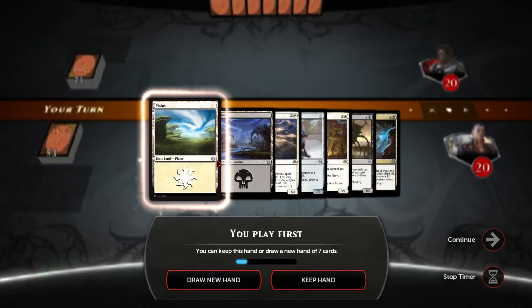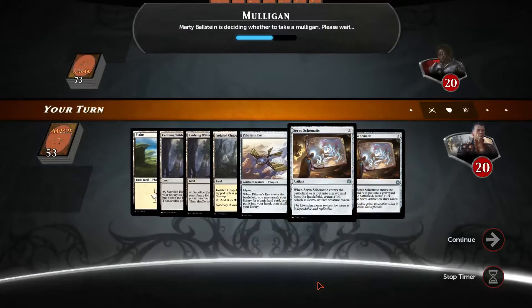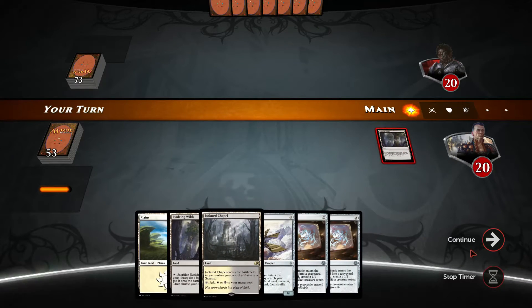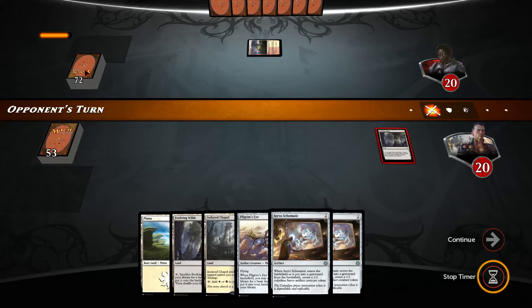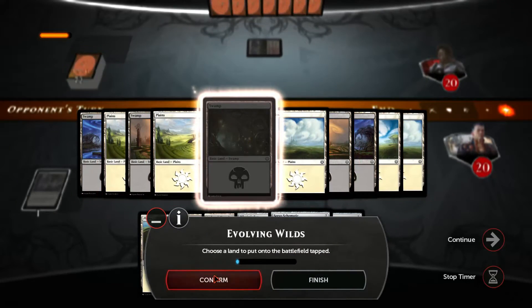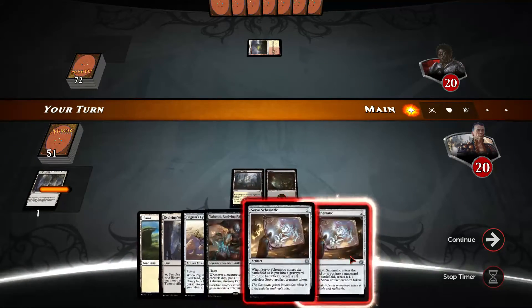It's two lands but our only two-drop is this enchantment, not reliable that we can activate it. This is looking great since we can start with so much stuff. Let's do one evolving wilds — of course we want the revolt to happen later, but we also want the lands. We're facing the power tower. Why are players using such huge decks? It's not good for them — even if you like all the cards, you're not getting to play them. Let's play Isolated Chapel and servo schematic.